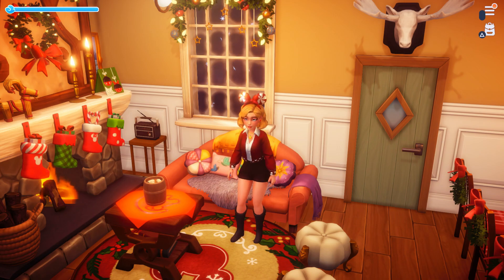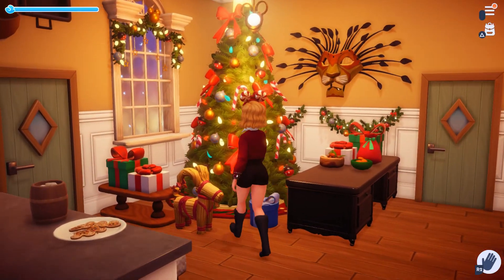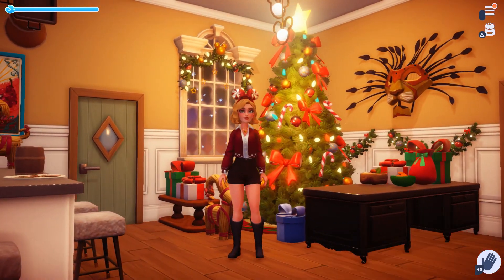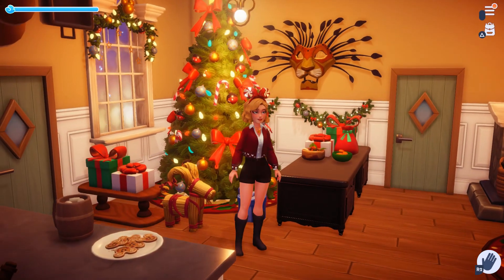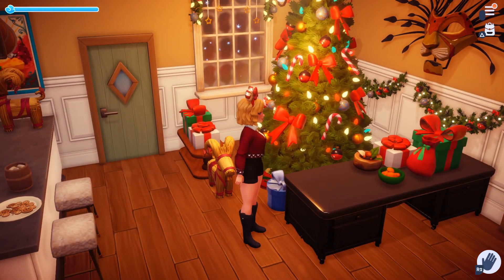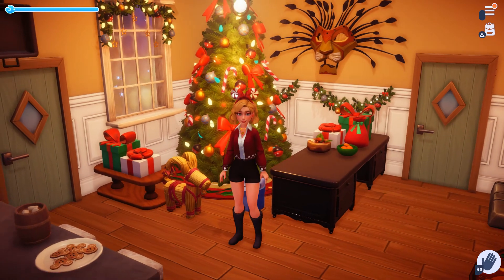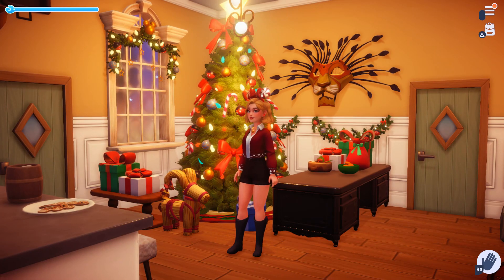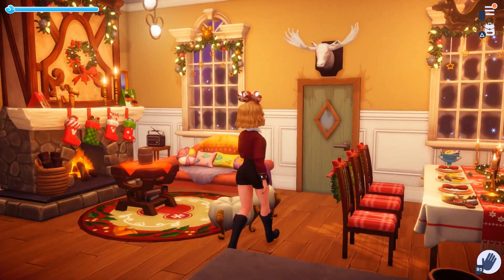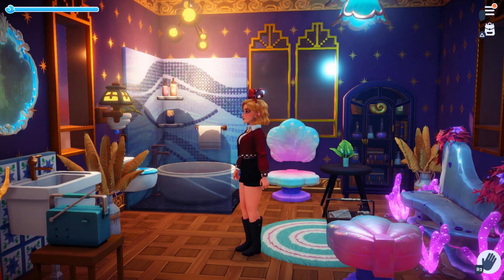Now moving on to the Christmas tree area — the Christmas tree is so huge I had to make room for it by sectioning it off with a desk and a little coffee table in the corner. I wanted it to have its own place. I sectioned it off so I could elevate the wrapped gifts, because I don't want them on the floor — it looks empty. I used the desks and the beautiful Lion King decorations on the wall.